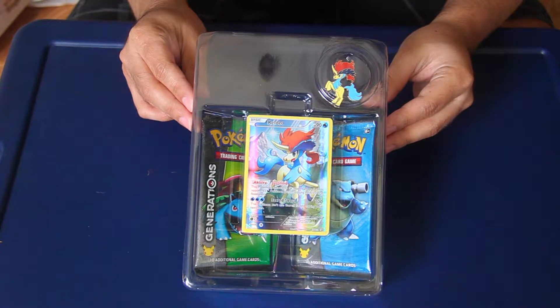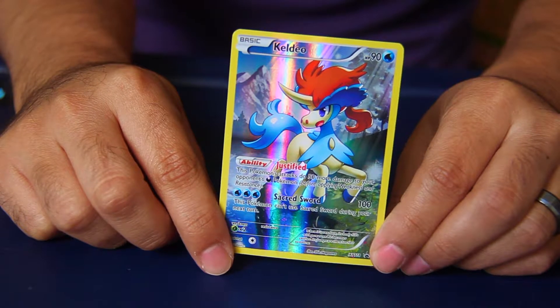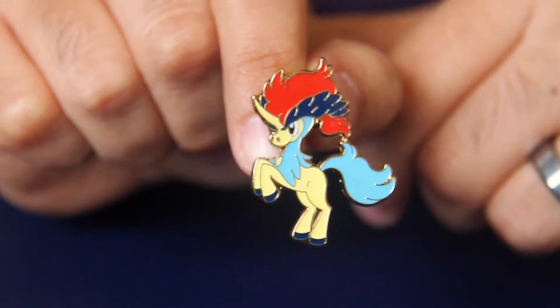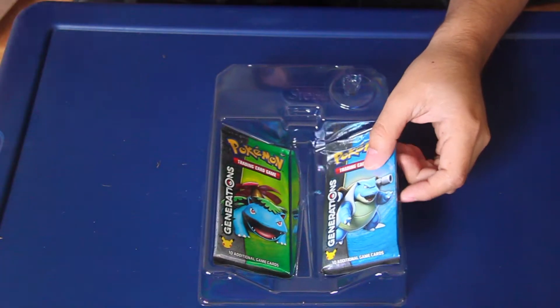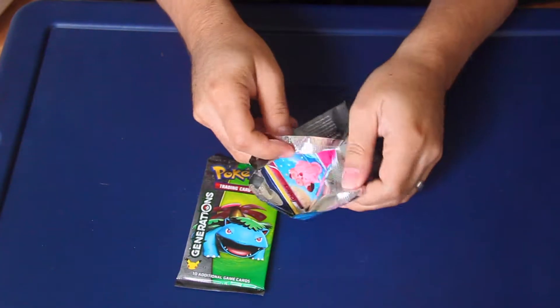Hello and welcome to the latest Pokemon Generations Unboxing. We've got Keldeo for this set with the exclusive card you can only get in the pack. This is an absolutely beautiful card. Its ability is Justified - this Pokemon's attacks do 50 more damage to your opponent's Dark Pokemon before applying weakness and resistance.